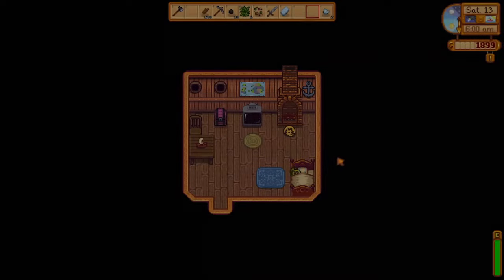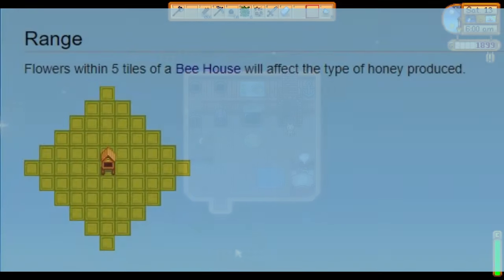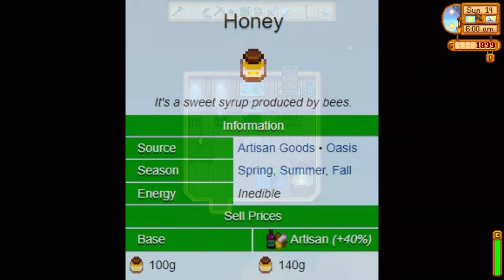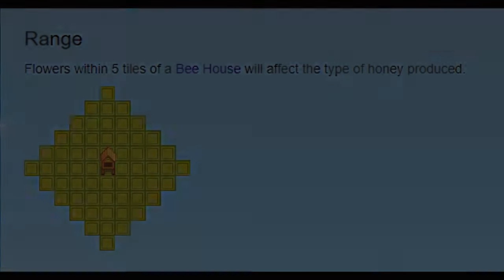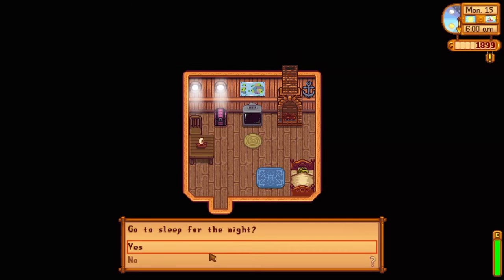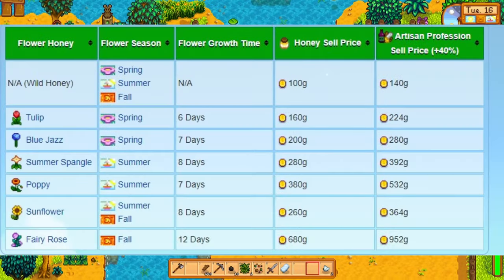Next, let's talk about flowers and honey type. If there are no flowers within 5 tiles of the bee house, it will produce wild honey, which is worth 100 gold, or 140 gold with the artisan profession. Planting flowers within its vicinity will change the type of honey and raise its value. Since honey is considered an artisan good, it is affected by the artisan profession — if you choose this at farming level 10, all artisan goods increase in value by 40%. I'll show you the prices on screen now.